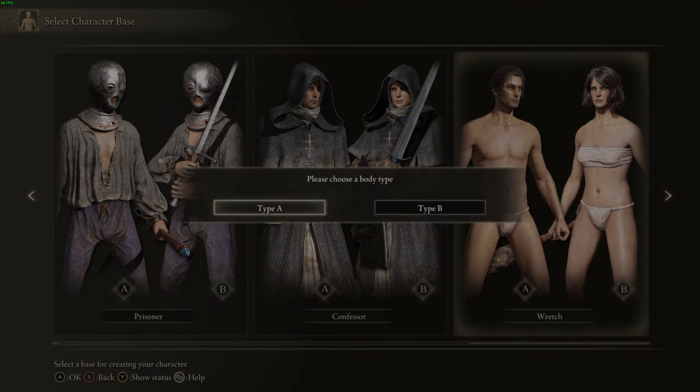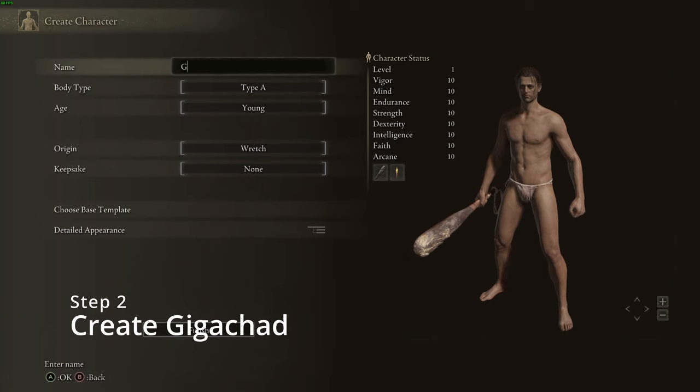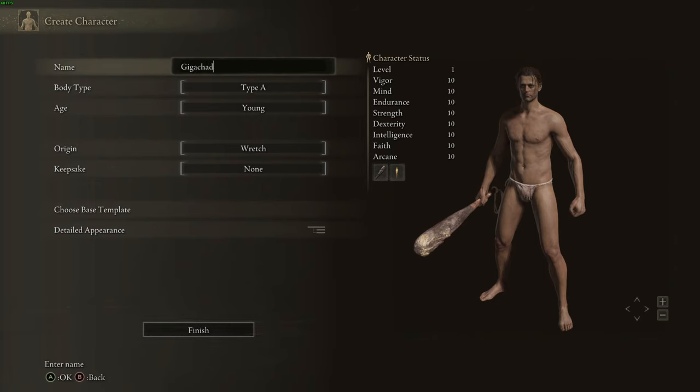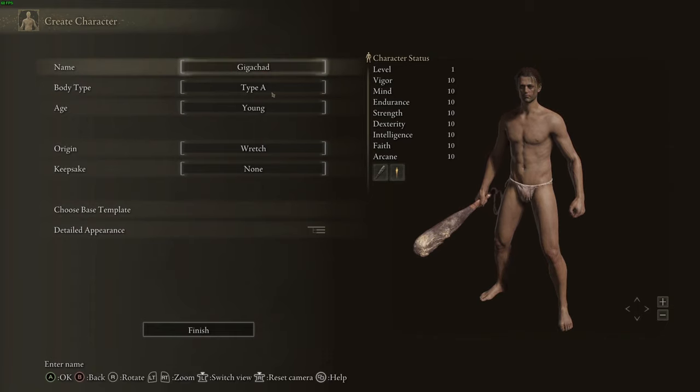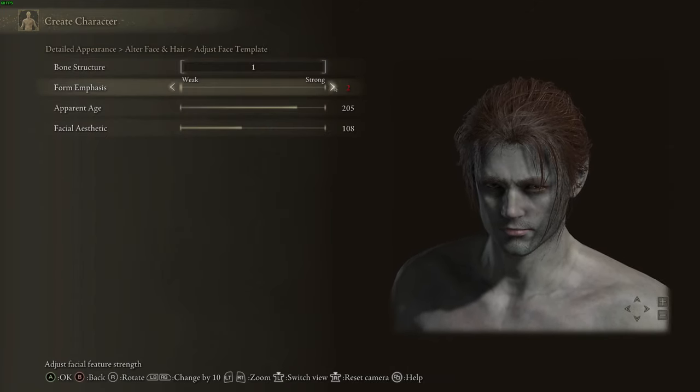Let's continue to character creation. Here, name your character GigaChad and sculpt this divine physique. Be careful while moving the sliders, as you may create an abomination. Remember, GigaChad needs to have a very chiseled jawline, ultra-defined muscles, and just an overall perfection in every aspect of the human body.